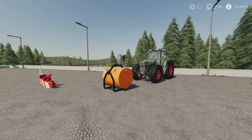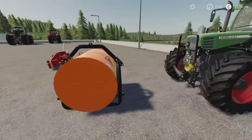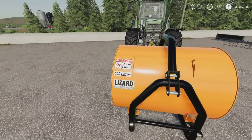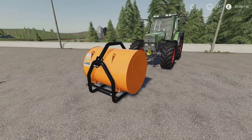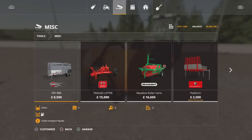Directly in front of me, we've got the Fuel Bowser. This is by Green Bale, 0.66 MB to download, one slot on console. This is a 3-point link-mounted Fuel Bowser and it holds 500 litres. Very nicely detailed. We do have some options on colours. This you'll find under Tools and Miscellaneous.